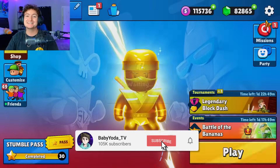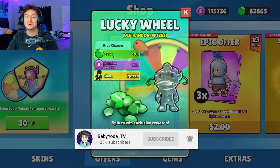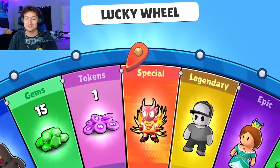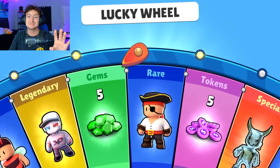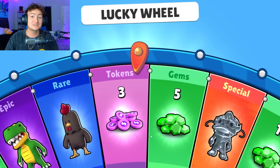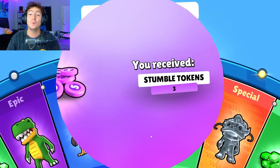Today StumbleGuys just added the brand new special Glass Nian Beast to the free Lucky Wheel. So as tradition, we are going to spin this 100 times and see if we get lucky. Hopefully you guys have a snack because this is going to take a while.